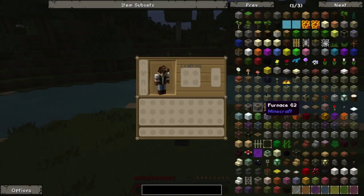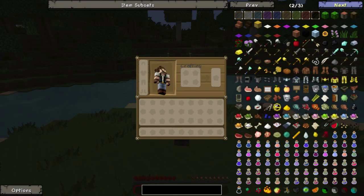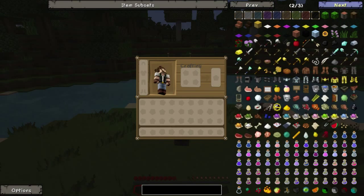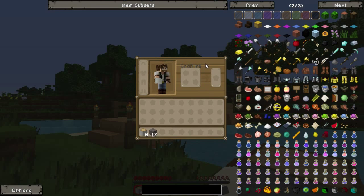NEI is very helpful because you're going to find all the items that are available in game on this page. For example, just for Minecraft there are three pages of items in the game, and clicking previous and next will let you cycle through them. Let me get some resources to show you some more cool features of NEI. Now that I have some resources, let's craft a stick. In normal circumstances, crafting a stick would be done that way.